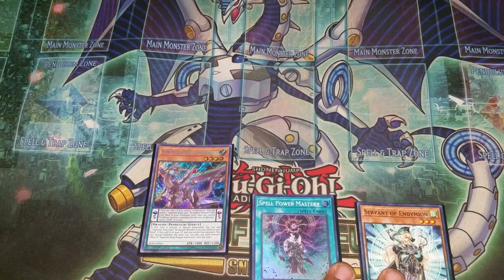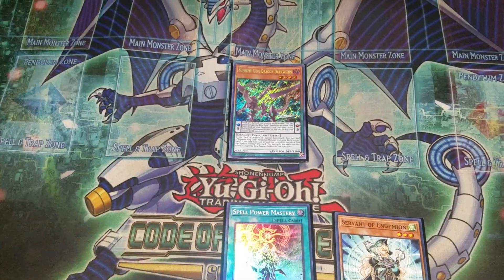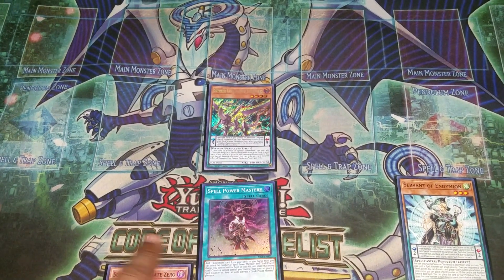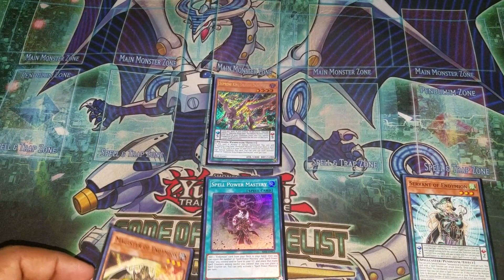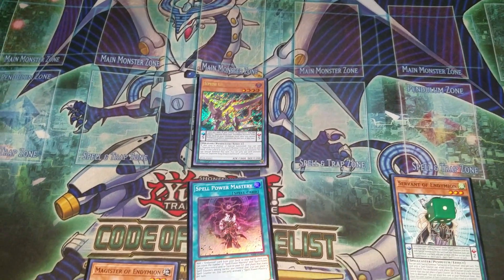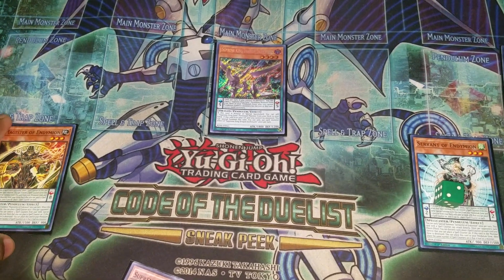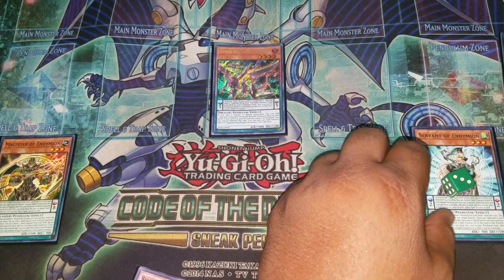I'm just going to build a very small board using these three cards. So I'm going to normal summon Dark Worm, effect at Gate Zero. We're going to activate Servant in Scale, and we're going to activate Mastery. Mastery is going to add our Magisto, and because we added Magisto, we can place a counter on Servant. Now Mastery resolves, so I get another counter — so that's two. I'm going to activate the card I added with Mastery, and this becomes three counters.